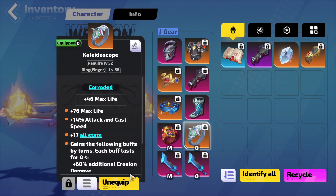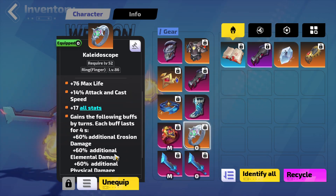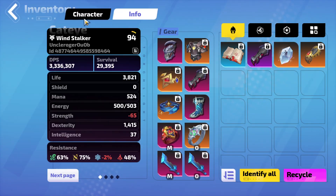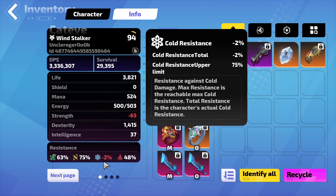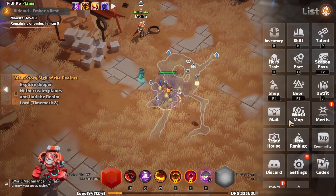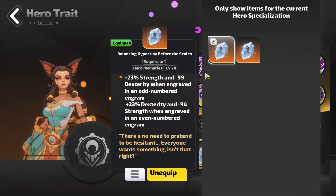I also used this ring in the Flameslash build because it provides a lot of damage. But you need to be careful about resistance. Right now I have minus cold resistance, which is not perfect. I think that's all for the mid budget version items.